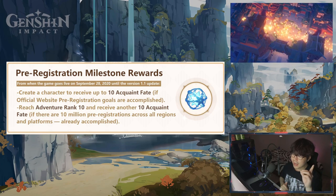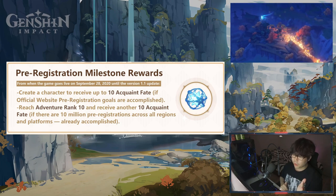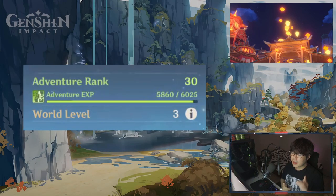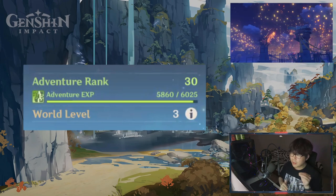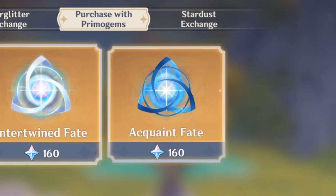We have already hit 10 million pre-registrations across all regions and platforms — that is crazy. Because of this feat, once we reach Adventure Rank 10 (that's pretty much your account level), we will receive 10 Acquaint Fates. For all you new folks, this is your gacha currency for your summons — 10 free summons.